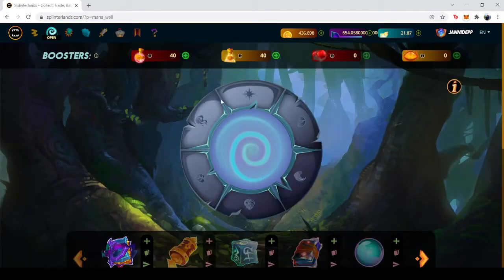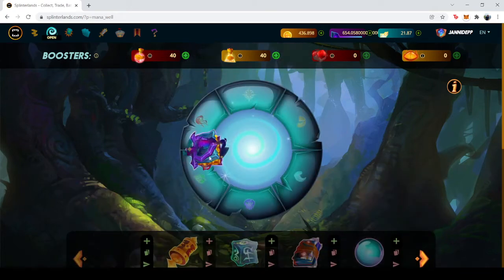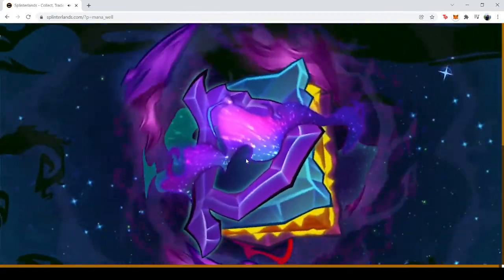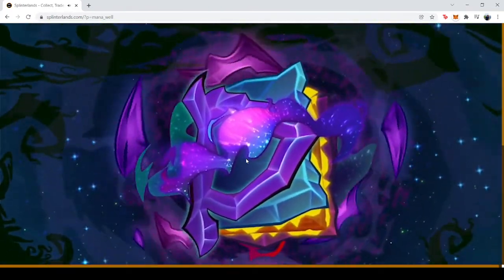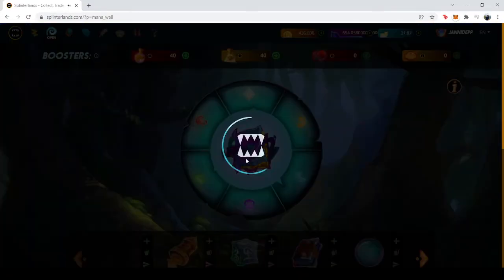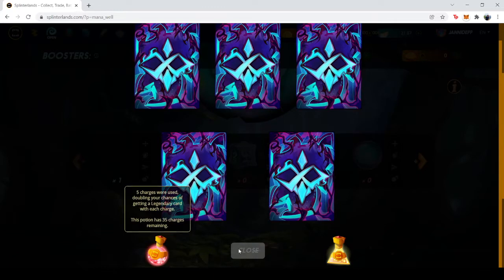Let's go to the open tab and open this one. We're hoping for good cards in there — we have five cards here and of course we have potions.